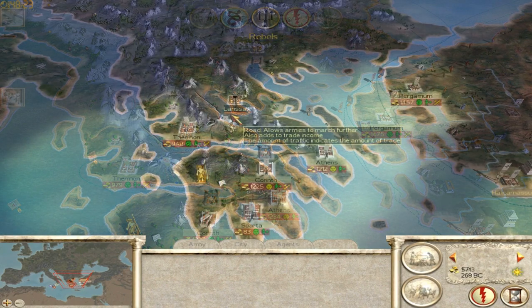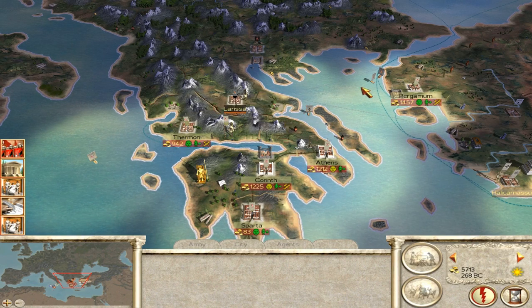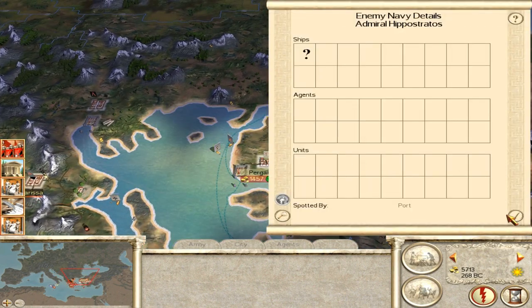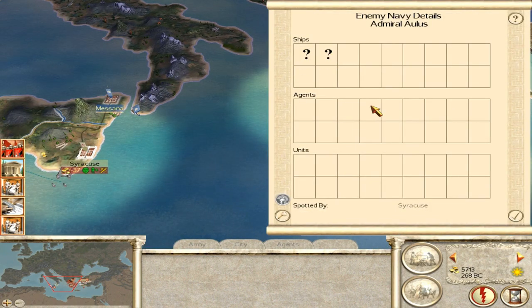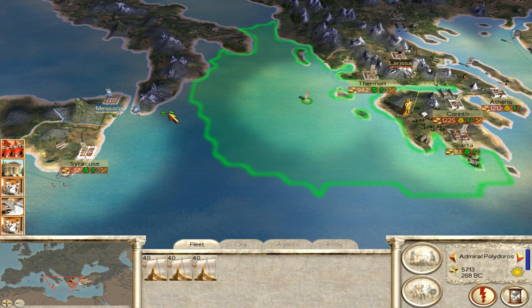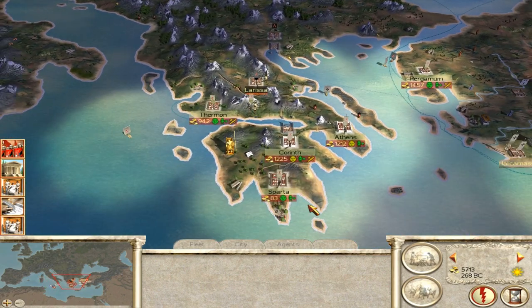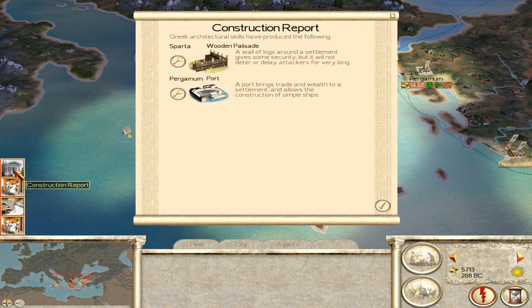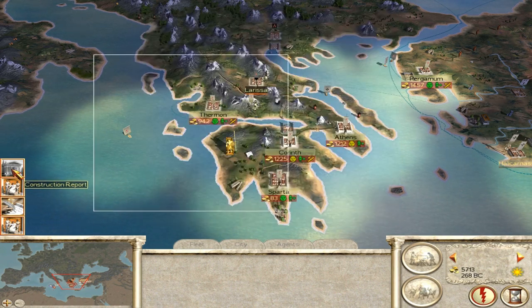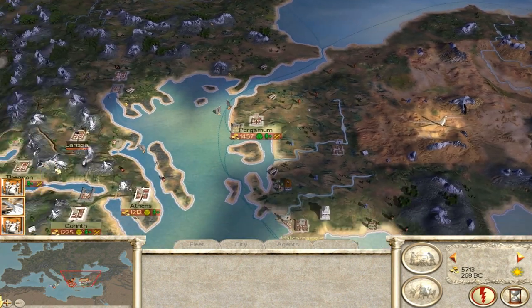Did that ship just rebel? I think it did. Are the Macedonians coming here? No, it's just the ship. There is an army of Zeleus - it's okay. We see a Roman ship, just two ships. Could I attack them? Not quite. Anything else? No other movements. We recruited some hoplites and militia hoplites, finished wooden palisade in Sparta, and built a port in Pergamum - that's good, immediately starting some trade.